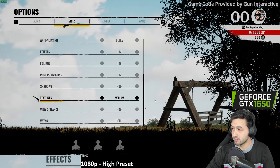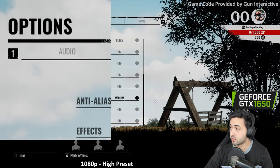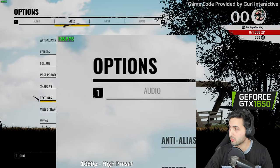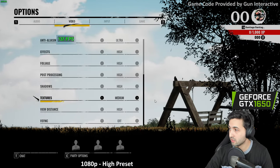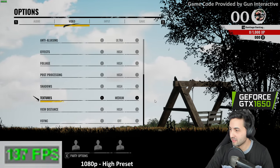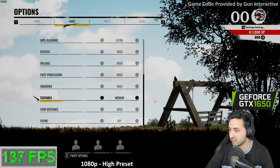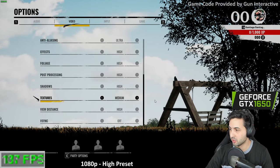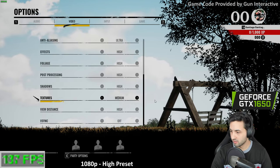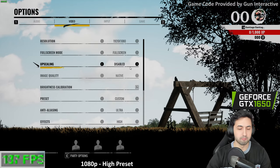I'm using the Steam overlay which only shows the FPS, so I'm stuck with that. Let me zoom in so you guys can see. I know this is pretty janky but the game basically forced my hand. Anyway, let's get into the game. High settings, 1080p. Let's go.